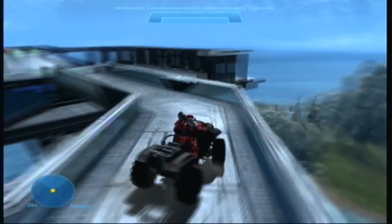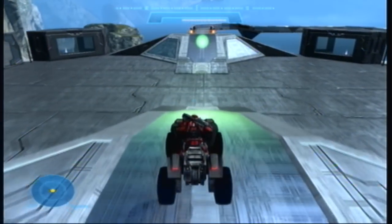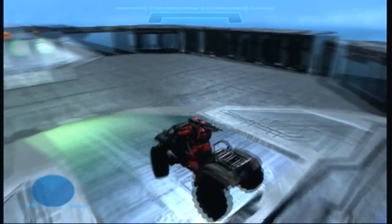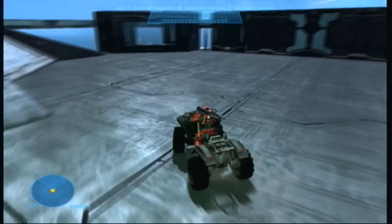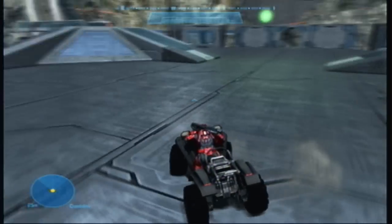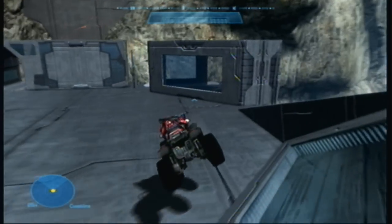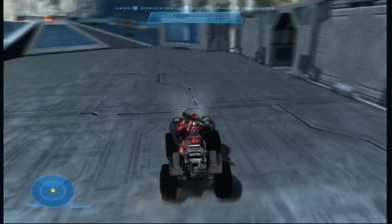You go through a one-way shield to get in and you can't go back out once you're in. Pretty much you battle until one of them catches on fire — until somebody catches on fire. You guys can put multiple mongooses in if you want, that's kind of an option.